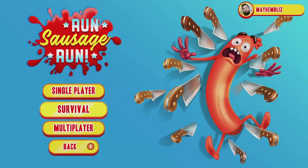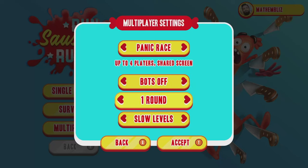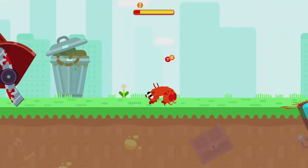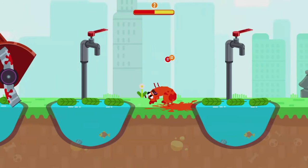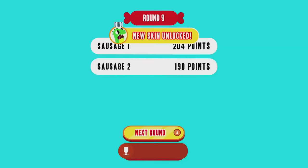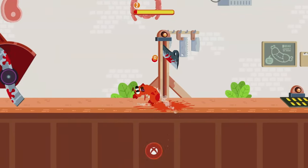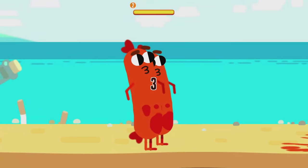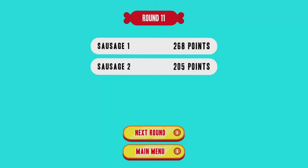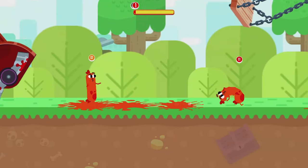For the final multiplayer achievements, you can do this in split screen locally with a second controller. Set up a panic race with bots turned off and select 30 rounds. The Dino achievement is for finishing a multiplayer run with a tie — hold B on both controllers at the same time, dodging obstacles and getting over the finish line simultaneously. The Kevin achievement is for dying nine times in the lawnmower — just don't move with the second controller and sprint with your main one, which forces the other sausage to get mowed down.